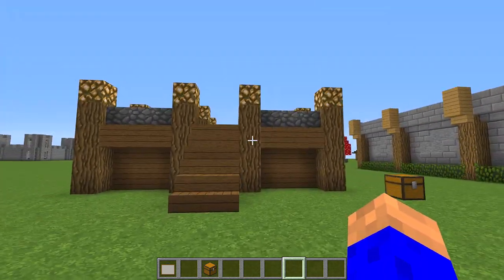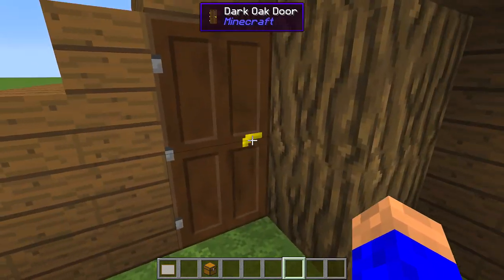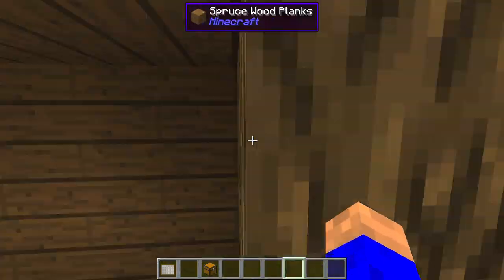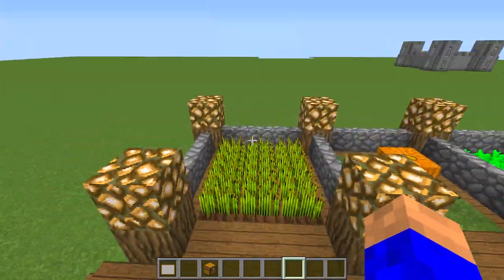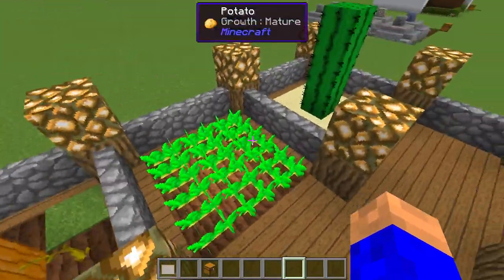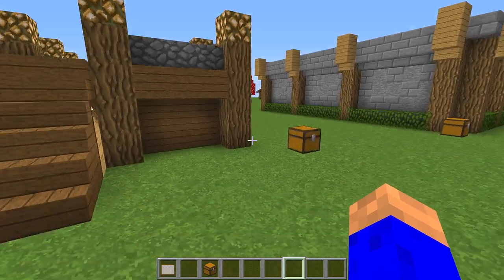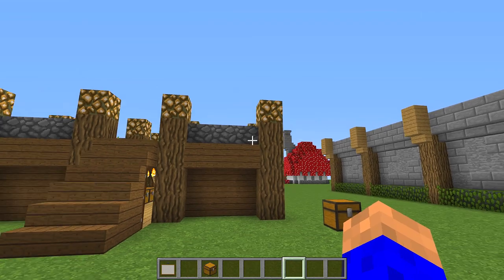This one here is a farm. It's got a little room below it with some chests ready for your stuff. It has two doors in and out and little steps up to the farm. You've got your beetroots, watermelons, pumpkins, wheat, carrots, potatoes, cactus, and sugar cane — lovely, well thought out.